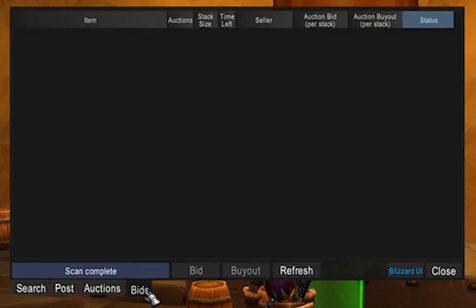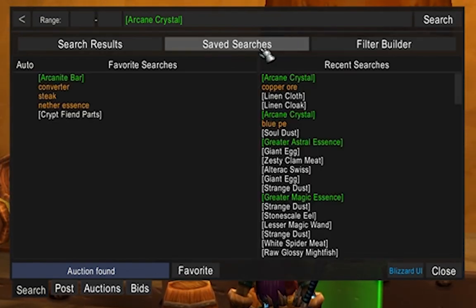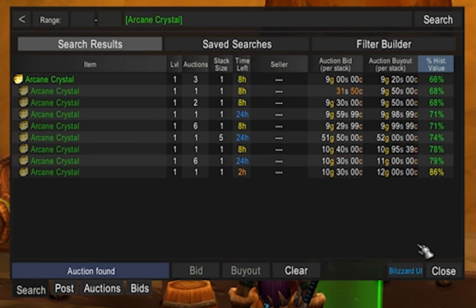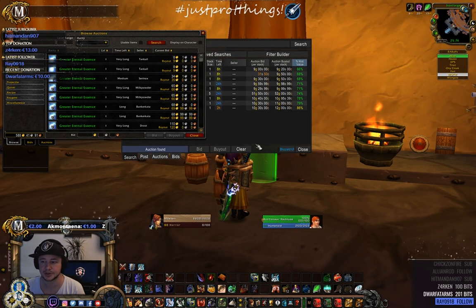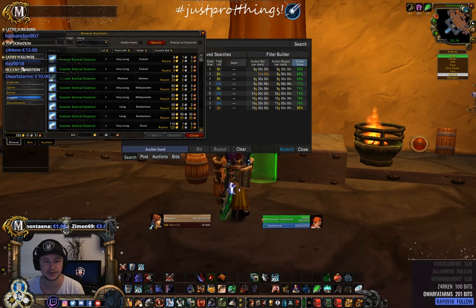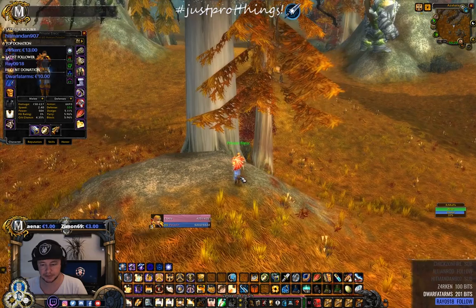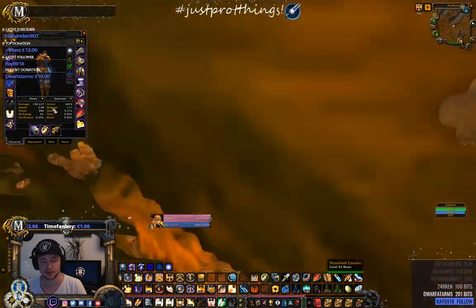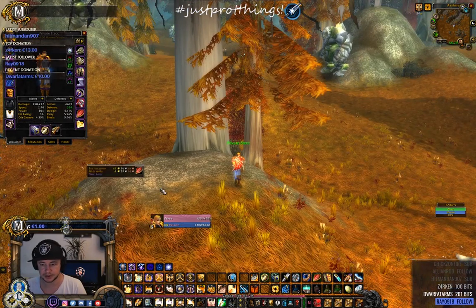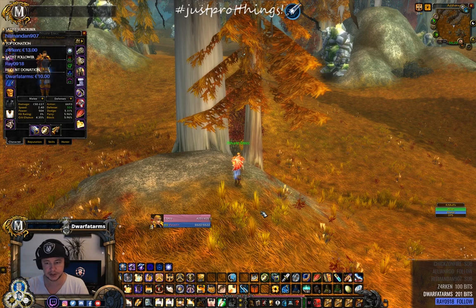In Aux you can also filter results and save searches if you're trading a lot. If you get lost, click Blizzard UI. One more thing before I forget — Theorycraft. I'll switch over to the paladin. Type 'slash tc' to open it.